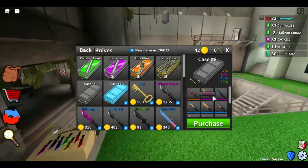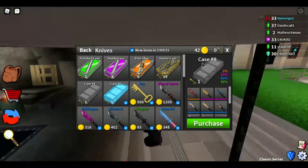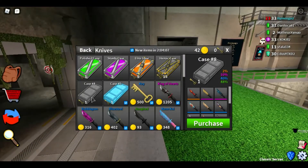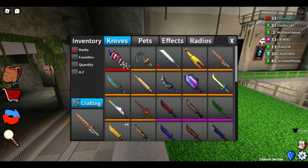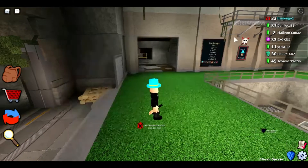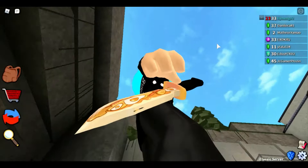In the shop we have a brand new Case 8, which is cool. It's a bit weird because there's Case 8 here and there's also a Case 5 here, so there are two cases in the shop. I already opened one of these cases and got the Breakfast knife — I can equip it right now.